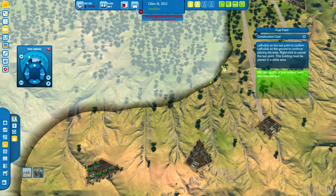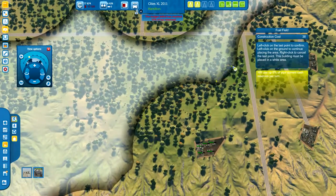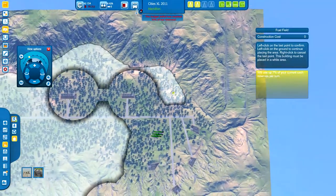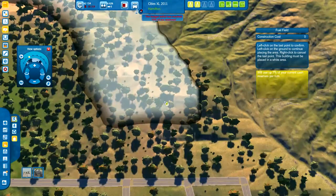And then you can build in here. Even these small areas — once you've run out of bigger areas, look how much area is here versus how much this takes up, and you can still get 100% efficiency out of it.